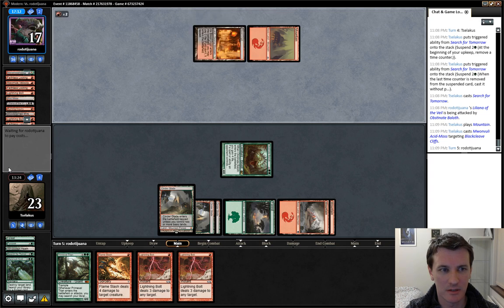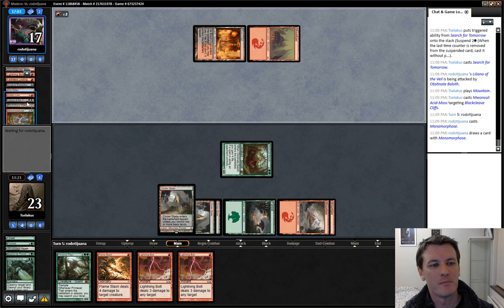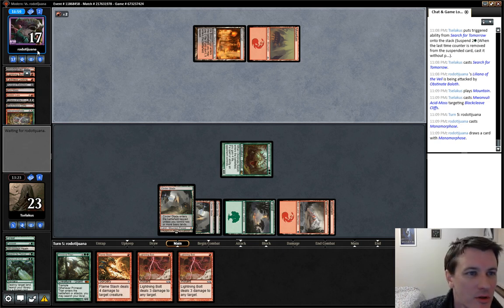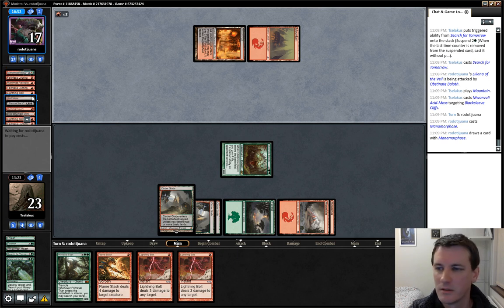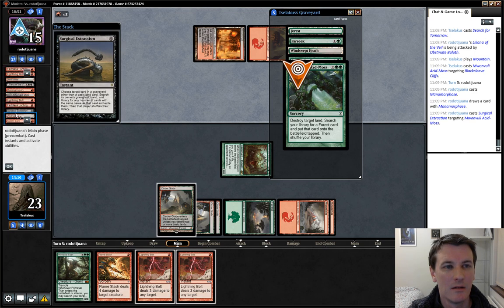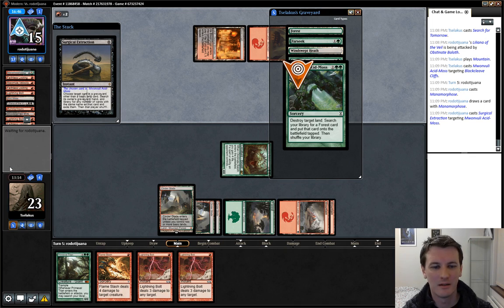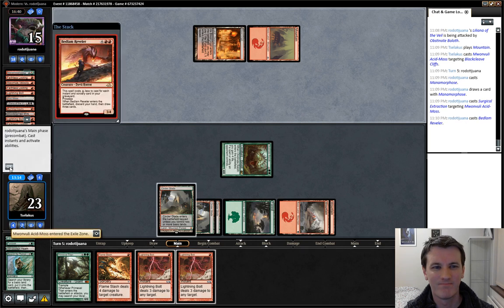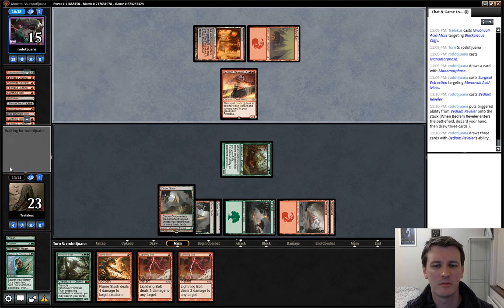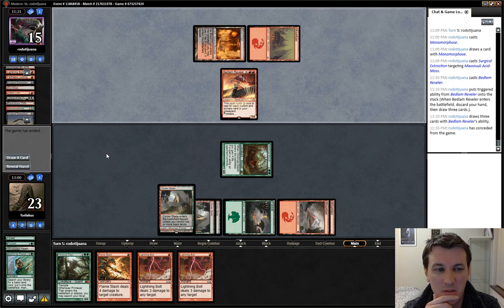We killed Lily — powerful monster wasn't she. Acid Moss away the land. I don't have a lot of other forests to select, so the next Windswept Heath I draw will be the last Forest I can actually search for. Desperation time for our opponent. Surgical Extraction again — that doesn't do anything man, taking that card off me does nothing. Go ahead and draw the cards. So what I was considering was bolting his face to 12, untapping, Flameslashing — and well, he's just scooped it up.